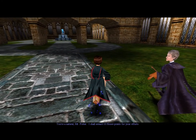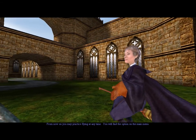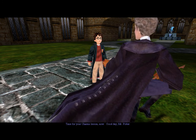'You're a natural, Mr. Potter — I shall award 10 house points for your efforts.' Can I try it again? 'Now you may practice flying at any time — you'll find the option on the main menu. Excellent. Time for your charms lesson now. Good day, Mr. Potter.'